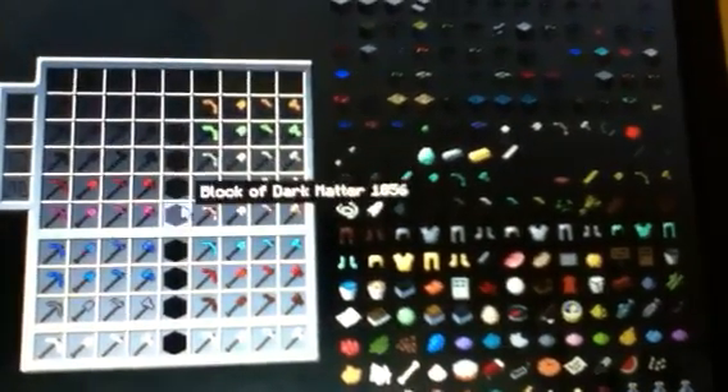Last but not least, besides stone, and definitely not least for this one — we have one that's encased in bedrock. I know, right? This one is called dark matter ore. And if you look at my inventory, this block is actually a block of dark matter — I was using it to separate the display because there aren't ten across, only nine. If you can make tools out of it, then you can make a sword out of it.